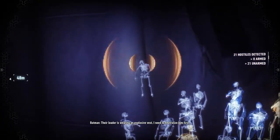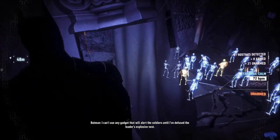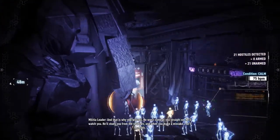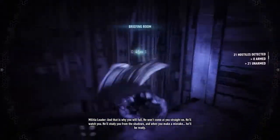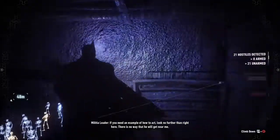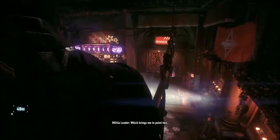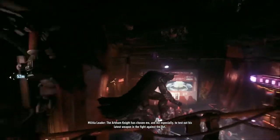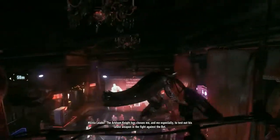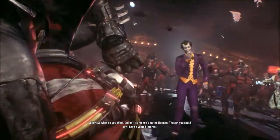I should assess this — if their leader is wearing an explosive vest, I need to neutralize him first. I can't use any gadget that will alert the soldiers until I've defused the leader's explosive vest. I'm scared of Batman. You put me in a room with him and I'll tear his head off. He won't come at you straight on — he'll watch you, study you from the shadows, and when you make a mistake, he'll be ready. Alright, let's disarm the explosive vest. There we go.